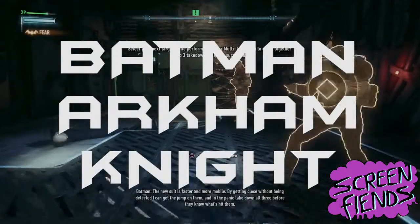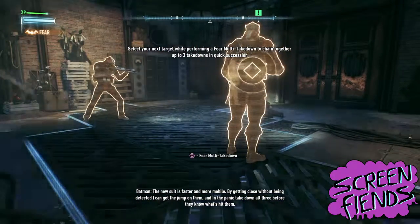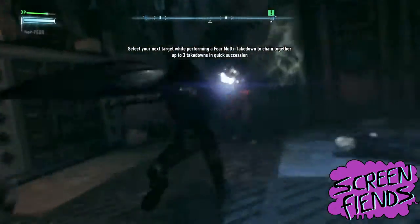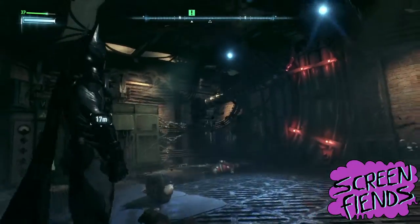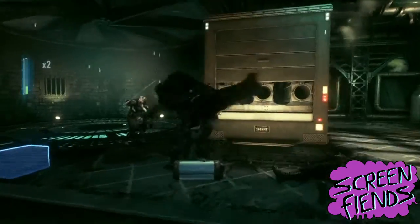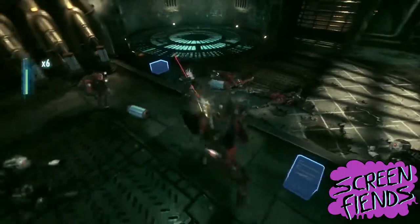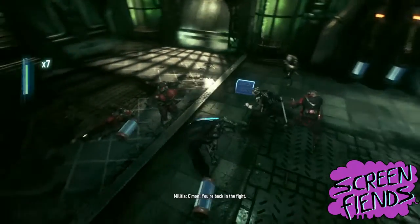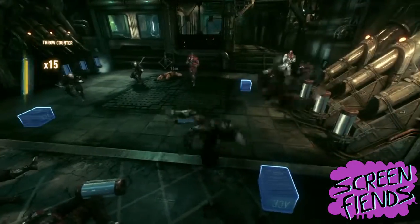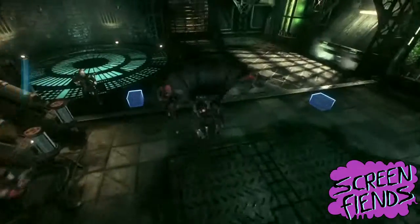The new suit is faster and more mobile. By getting close without being detected, I can get the jump on them, and in the panic, take down all three before they know what's hit them. So this is Batman Arkham Knight, the fourth and final chapter of Rocksteady's Arkham games. The fear takedown system, which we've just seen in action, lets you sneak up on an enemy and be fully Batman — badass — and strike the fear of God into them.